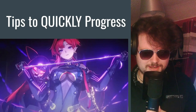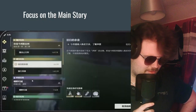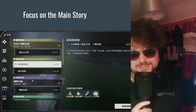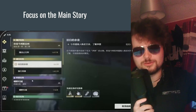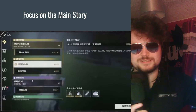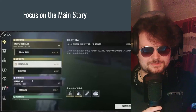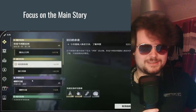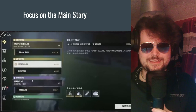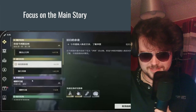The first tip is focusing on the main story. If you're new to gacha games, the main story is how you unlock every feature in the game — like how to unlock farming materials, farming echoes, everything. You unlock the map and you're able to farm even more. You gain the most experience from doing main quests, which lets you unlock everything, progress quickly, unlock end game — that's basically the game.